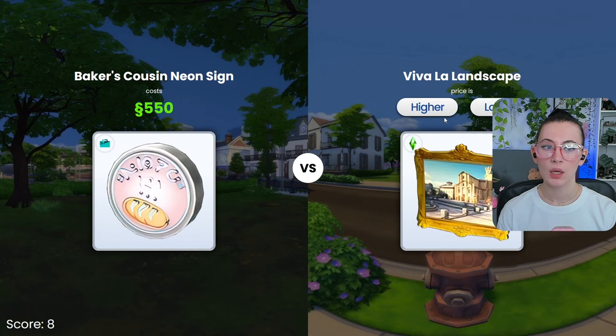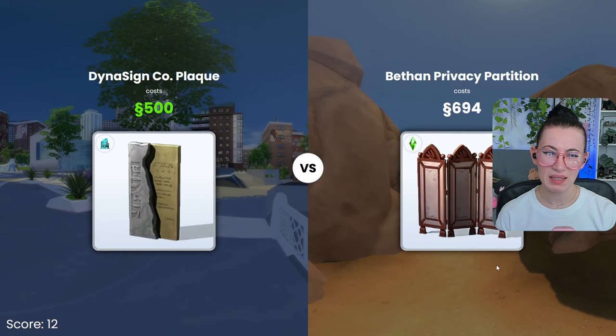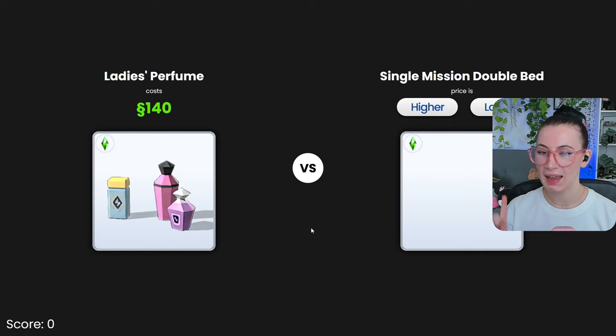I need more of like these — give me more of those. Higher. Definitely lower. That one's a super expensive painting. This is definitely lower. Lower — it's like 50. 85 — close. Definitely higher. No idea. Yeah, okay. Great. It's either going to go one of two ways, and it went the wrong way.